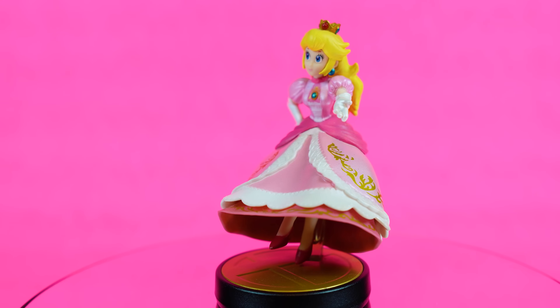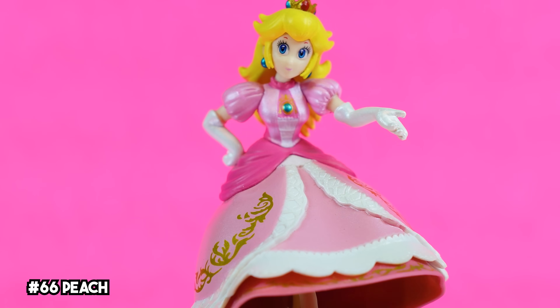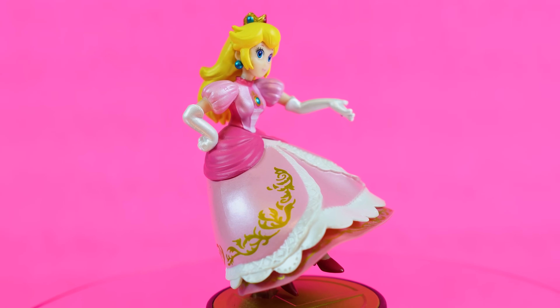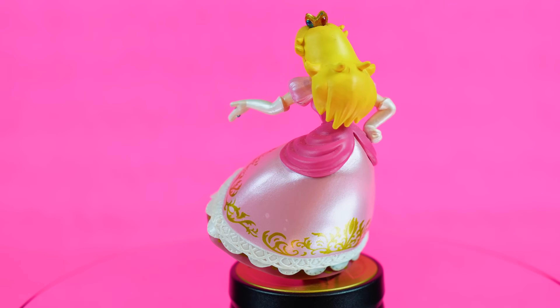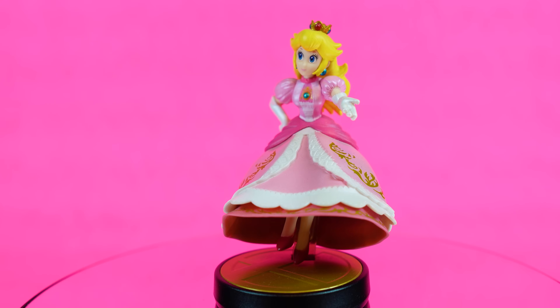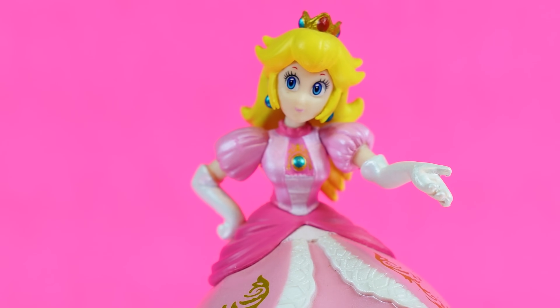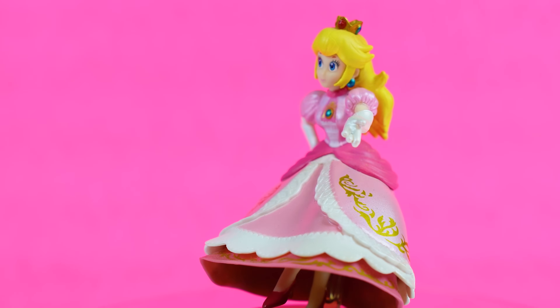The Princess of the Mushroom Kingdom is next up on our list — this one gets me pretty nostalgic. I vividly remember purchasing Peach as part of the original wave of amiibo figures, and she's one of the better looking ones of that first wave too. Her rosy pink dress is iconic, and there's some neat gold trimming there as well. Her face doesn't quite scream Peach to me, but that could just be because Nintendo absolutely nailed her design in the later Super Mario Bros amiibo series.